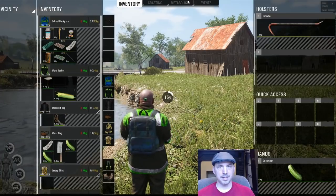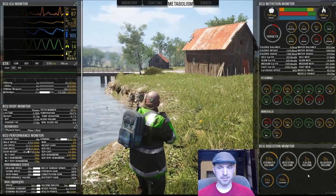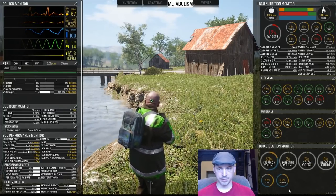Let's eat this cucumber and take a look at how multiple items can be digested. Our stomach volume has increased significantly — it must have been a pretty big cucumber. We're over 50% full in our stomach and you can see the cucumber is now being digested.